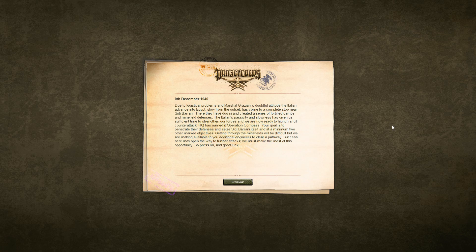HQ has named it Operation Compass. Your goal is to penetrate their defenses and seize Sidi Birani itself, and at a minimum two other marked objectives. Getting through the minefields will be difficult, but we are making available to you additional engineers to clear a pathway. Success here may open the way to further attacks. We must make the most of this opportunity, so press on and good luck.